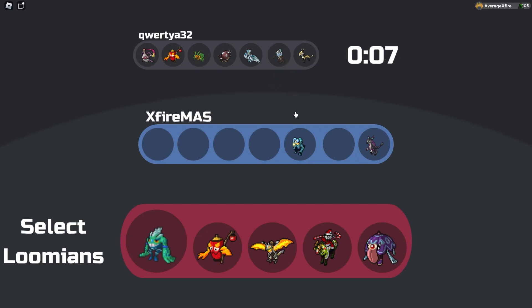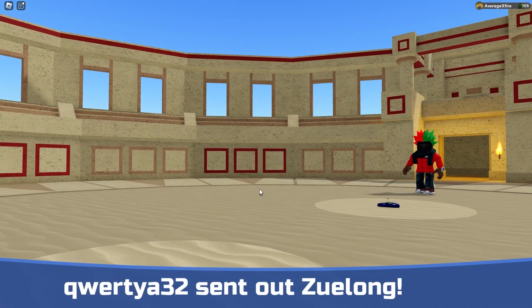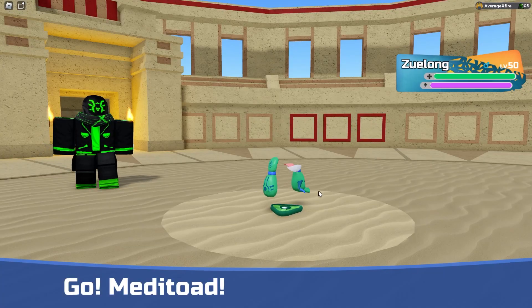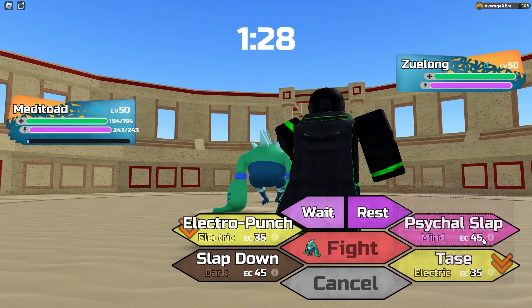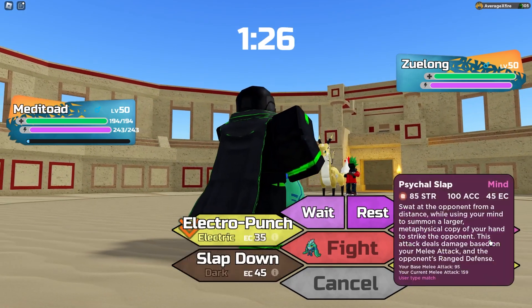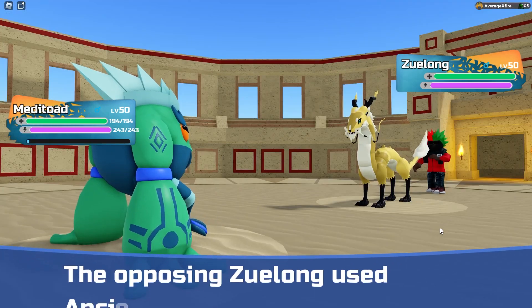I don't really notice anything other than Wendelin that would really be an issue. He might even lead with Bywarned for the Motivational Boost. No, he did not — he sent out Zulong immediately. That's actually fine because I think one Slapdown just beats it to death. So if it stays in, it's dead.